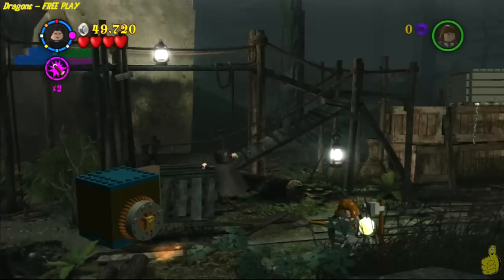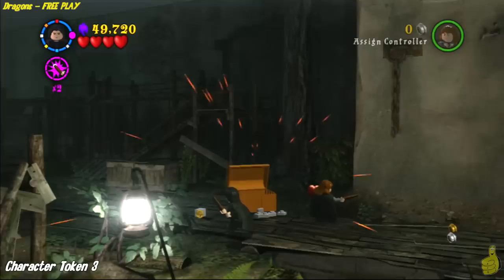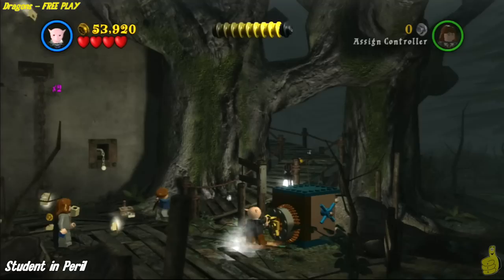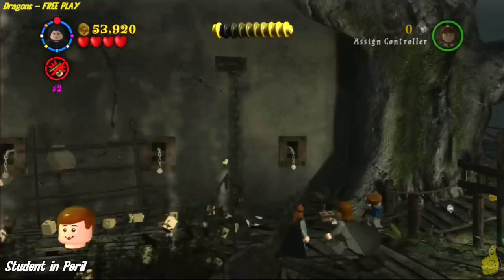We were a little low on studs and kind of freaking out that we weren't going to have enough for the true wizard. But I decided to just try it out and see what happens. As soon as you get into the new area, right off the bat there is another chest with a silver lock — use Reducto to take it out, hop inside and grab it. And there is one more spot to use the key. That got me the studs I needed. We switch to Griphook one last time, spin to win, and pop out the student in peril.